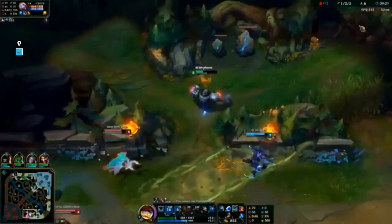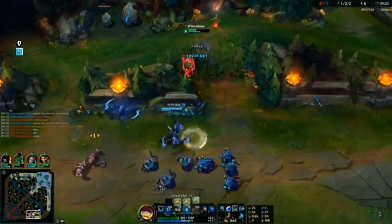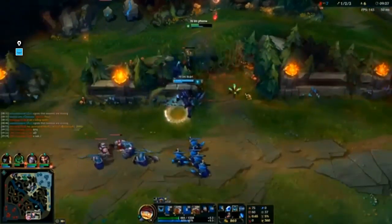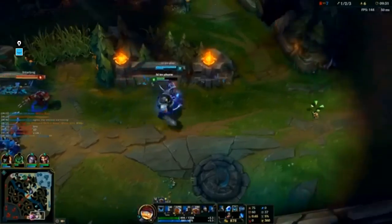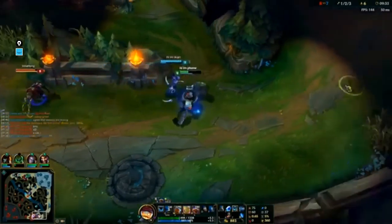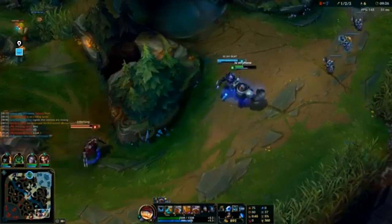Oh, that was a nice try — trying to predict a dodge there, I respect it. Ooh, that's a fed-ass Zed. Nice, Draven disengaged it — you guys should be fine.